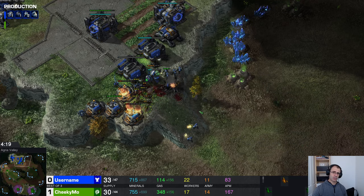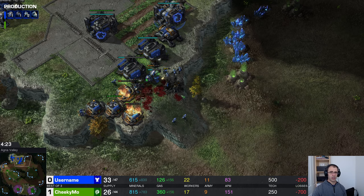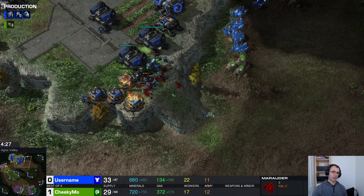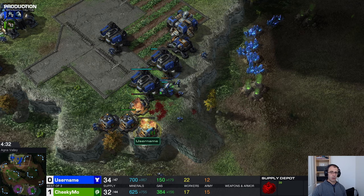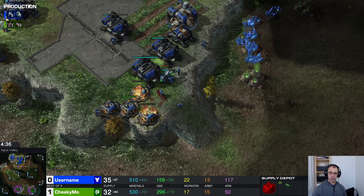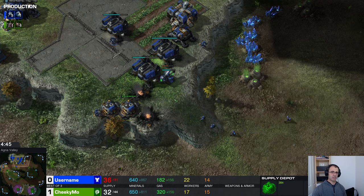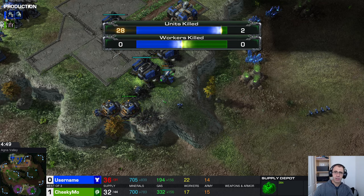Zerglings are trying to nibble this marauder but will work very slowly — the marauder is armored and the lings have no upgrades. We need to get a repair on these depots. Once Terran buildings are in the red and on fire they will burn down, so click on this supply depot and see how quickly that health is dropping. You need to get a worker there to repair — oh, he loses both depots and is not massively supply blocked. That's a shame.